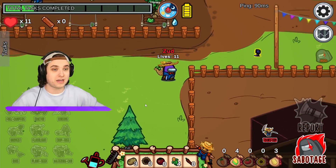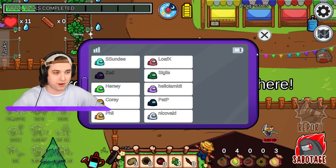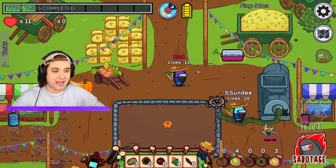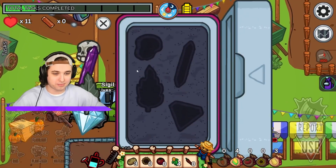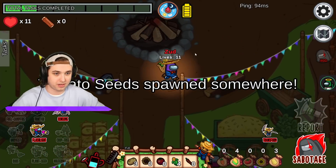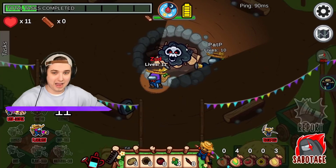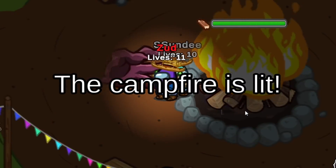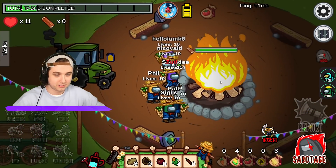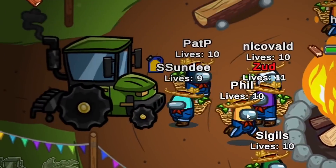You just have potatoes so you can brag - that's all you're doing! It's almost nighttime so I'm gonna go into imposter mode and try to kill a couple people. Let's do a quick task to get more seeds spawning. I actually need to steal other people's plants too so I can get more abilities. My first ability - let's use consume! The next person who lights this fire is gonna die.